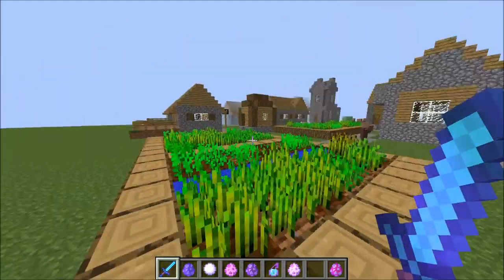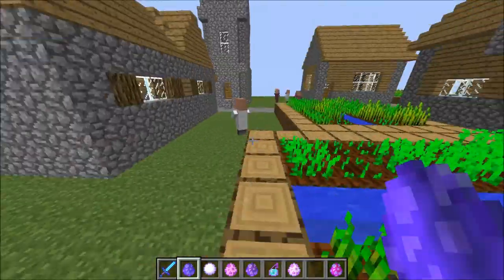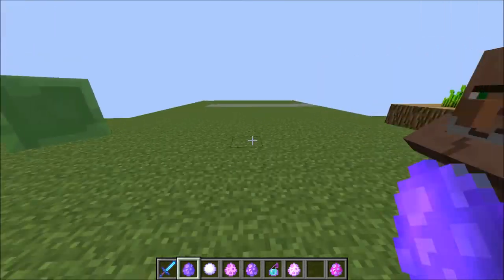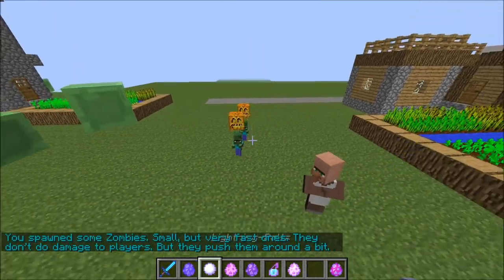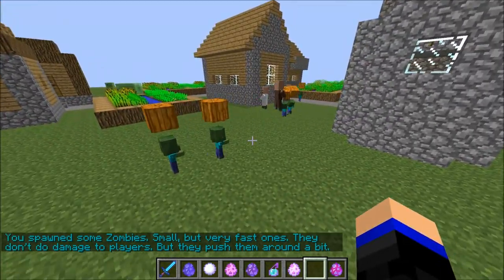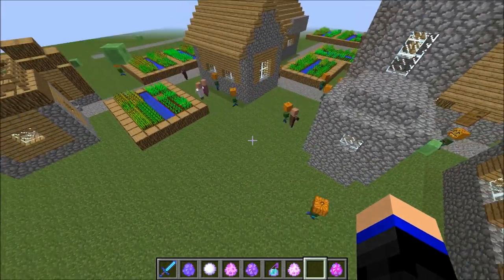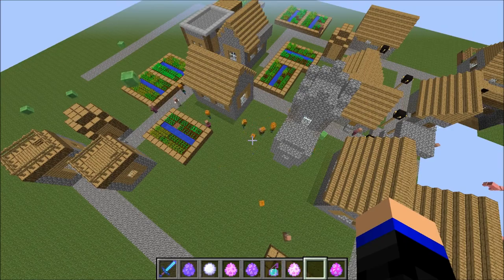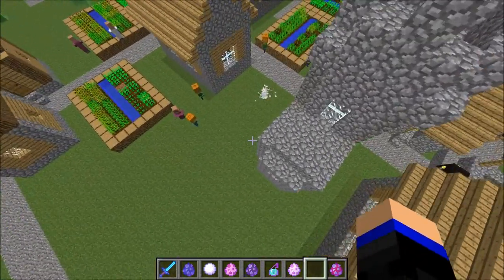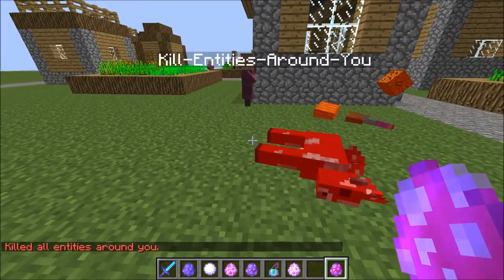Now what you want to do is click 'start machine' and you will get basically everything. It's going to overwrite your inventory so I advise you put everything away first. So yeah, this is the troll thing. The first thing that it adds is the one hit kill.